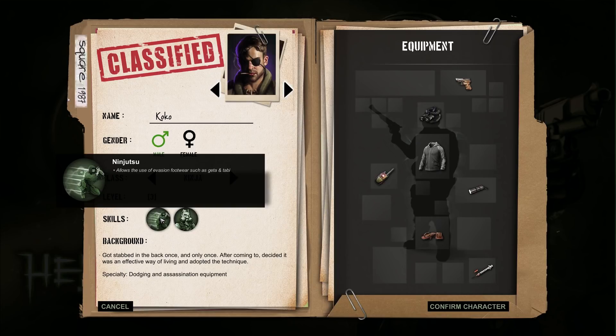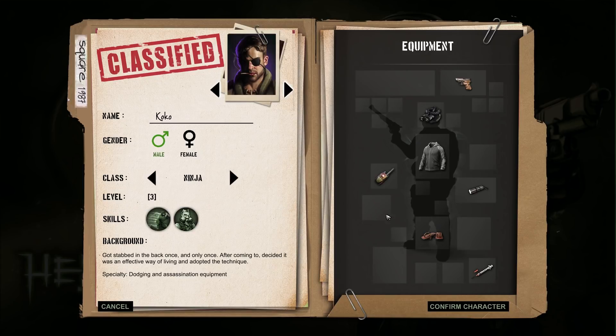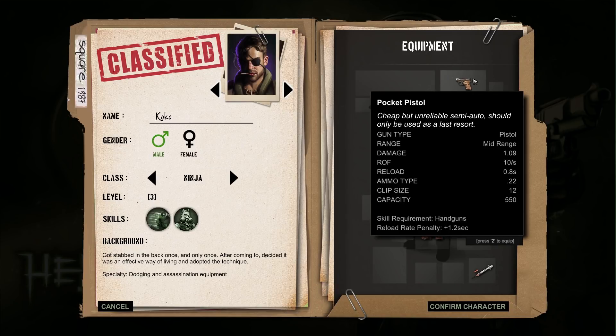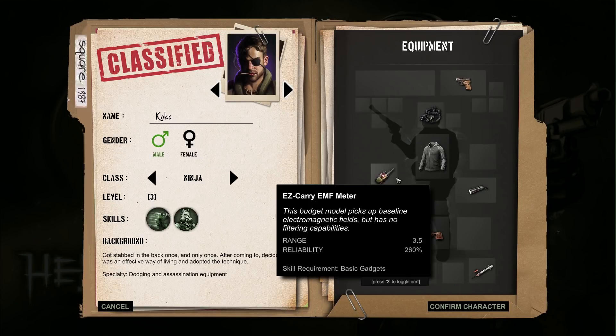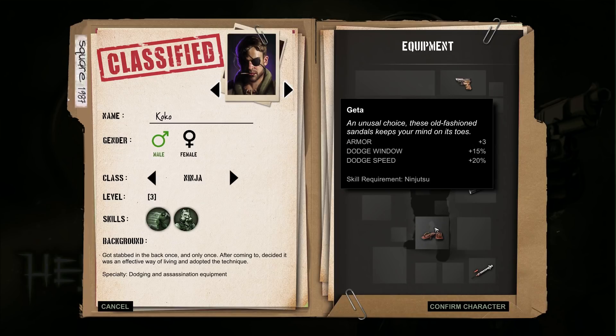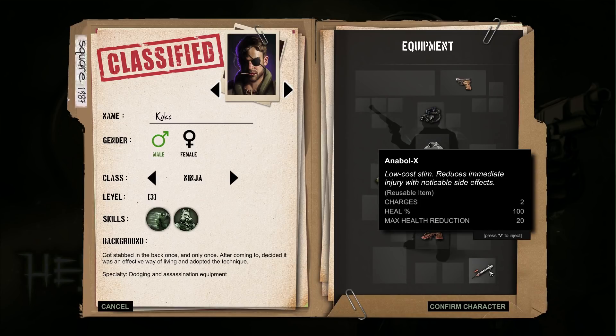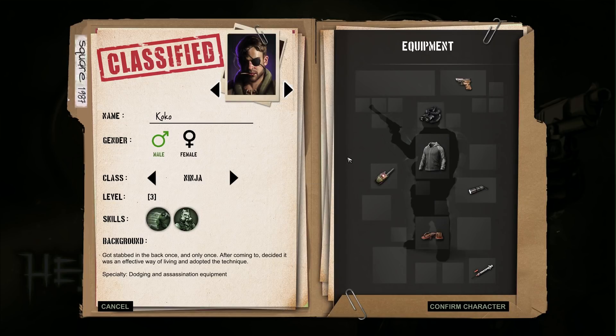Ninja, definitely. At level 3 we get Ninjutsu, which allows the use of evasion footwear such as Geta and Tabby, and Paranormal Peripherals, which allows the use of specialized protective gear against poltergeists. We start with some stuff: a pocket pistol, pocket light, easy carry amphimeter, Geta shoes, and a hoodie. Enable X basically heals you but reduces your max HP — interesting. So Coco the ninja. Let's confirm the character and get in.